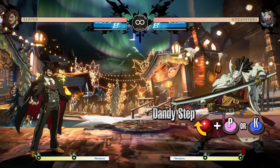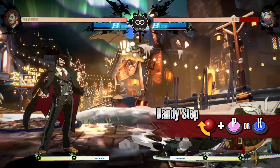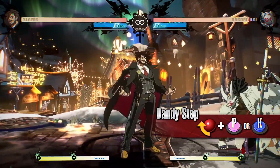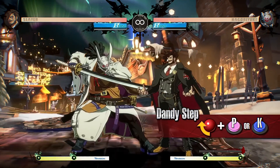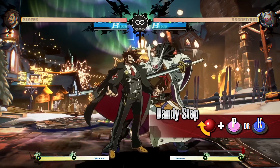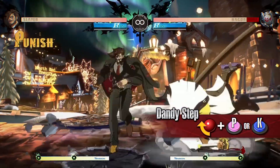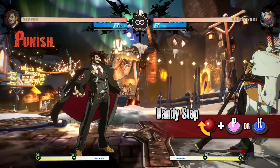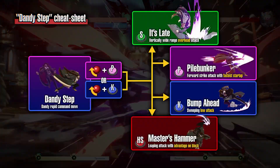Dandy Step is a rapid command movement. You can trip up the opponent by mixing them up with the punch version or launching a surprise attack with the kick version.